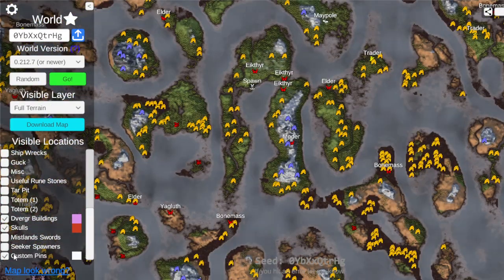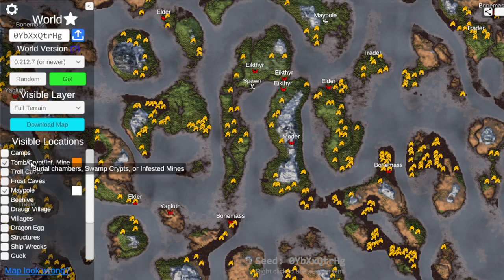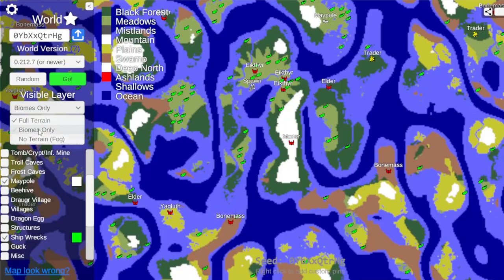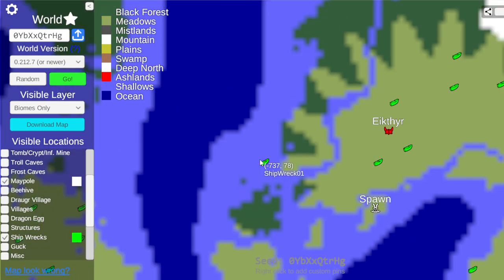Progression is not bad at all. Let's get rid of these now, get rid of this too. And now I just want to check one last thing. Let's do shipwrecks with the biomes only on. Do we have any early fine wood like that? What is this? Shipwreck one — so that's meadows.